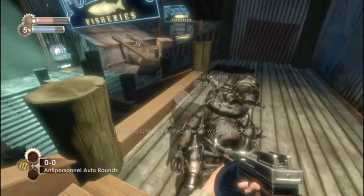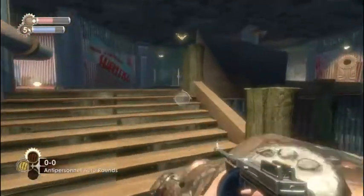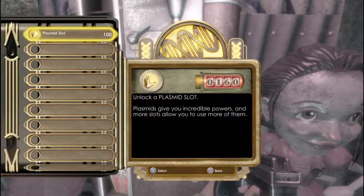Alright, here we are. There's the big daddy with nothing on him. Our arrow says to go that way — but before we go that way, let's go ahead and purchase some items. There's only one thing we can purchase right now, so we're gonna go ahead and get it.